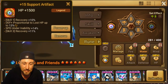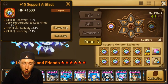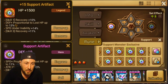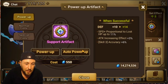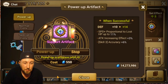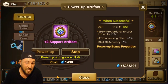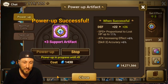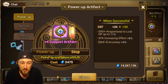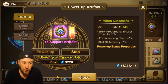We are on the alt account because I recently started farming artifacts on it, so hopefully you guys can relate. We're going to start right here with Support artifacts and only look at the new ones we got. I kept this one, so let's power it up — this is normally what I would do. I didn't even look at what it had yet; it's got attack increasing effect.